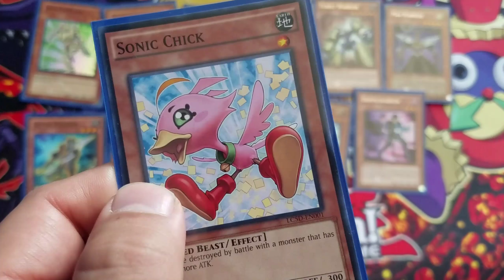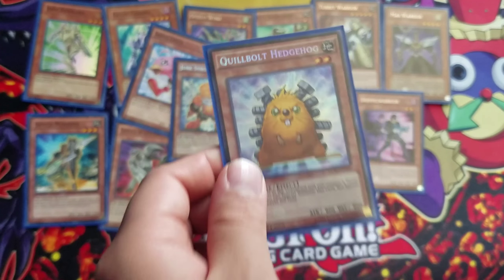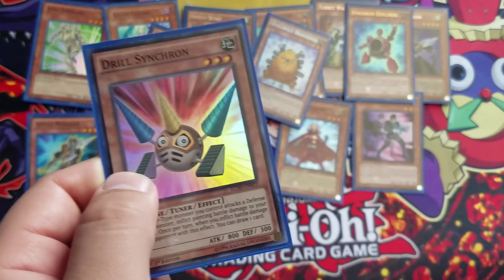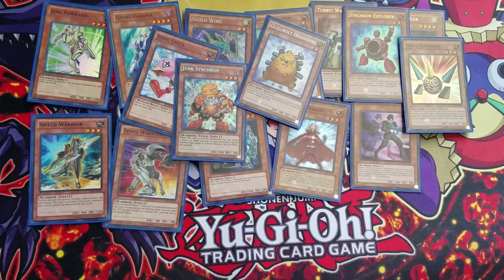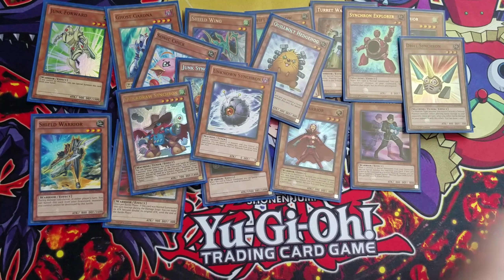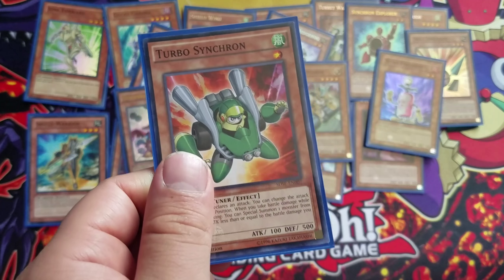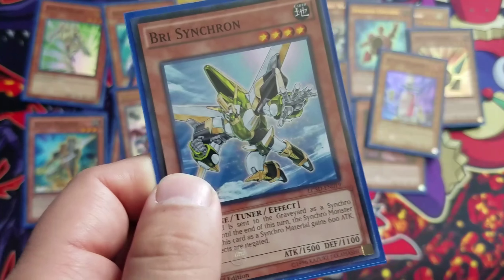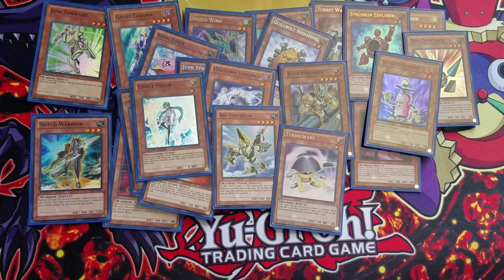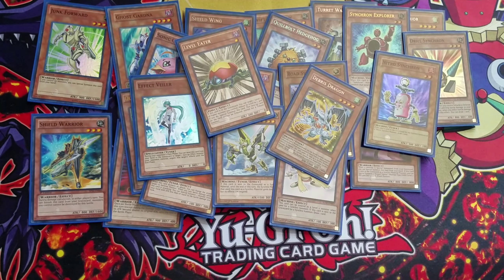Next up we have Sonic Chick, Junk Synchron, Quibbled Hedgehog, Synchron Explorer, Drill Synchron, Quick Draw Synchron, Unknown Synchron, Road Synchron, Nitro Synchron, Turbo Synchron, Bride Synchron, Tuning Wear, Effect Veiler, Level Eater, Debris Dragon, and Majestic Dragon.